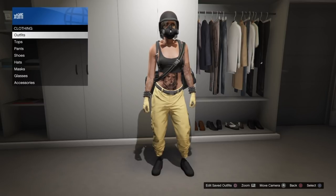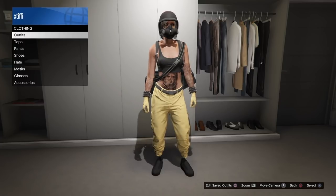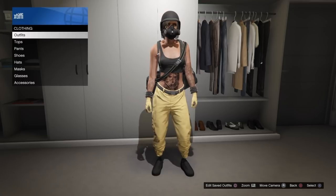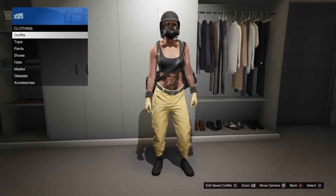Any other glitch will work with this as far as a top glitch or hat, helmet, bandana, duffel bag, parachute, all that good stuff. You can also add accessories. This glitch is easy and I do want to give a huge shout out to a follower, Simon, on Instagram for showing me this glitch. I'll leave the link to his Instagram where he creates really nice things in the description.